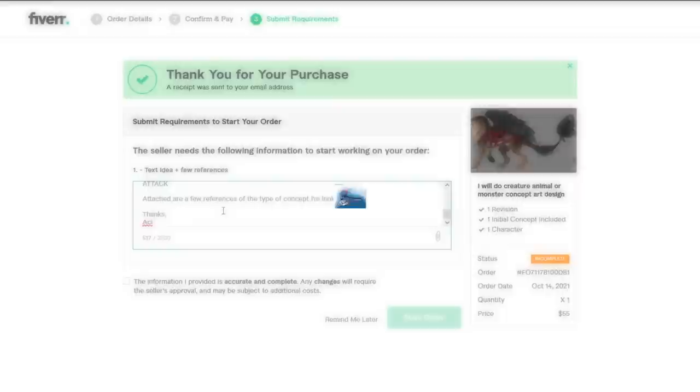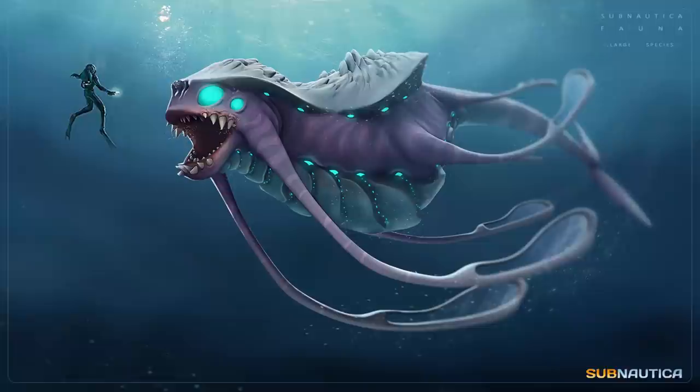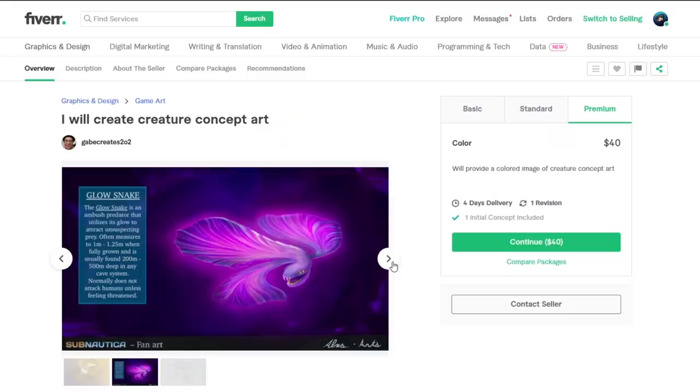The two concepts I'll attach are an early Shadow Leviathan concept, and one from a really talented artist on ArtStation — I'll link their post in the description, it is just so good. I love it. And let's start the order. I think we'll be commissioning around three to four artists, so this should be around $150 to $200 worth, which is quite a lot of money.